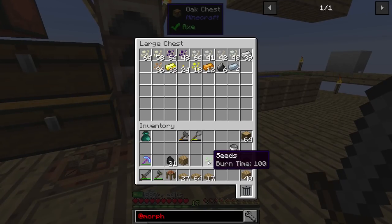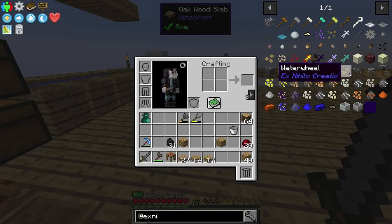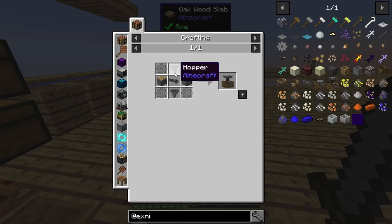Mobs should spawn over there now. The next thing we're going to get to is probably automating the sieves — we need to make the water reel, the auto sifter, and some axles. This is from Ex Nihilo Caritio — you can use this to automate regular sifters, which hasn't been a thing since like 1.7.